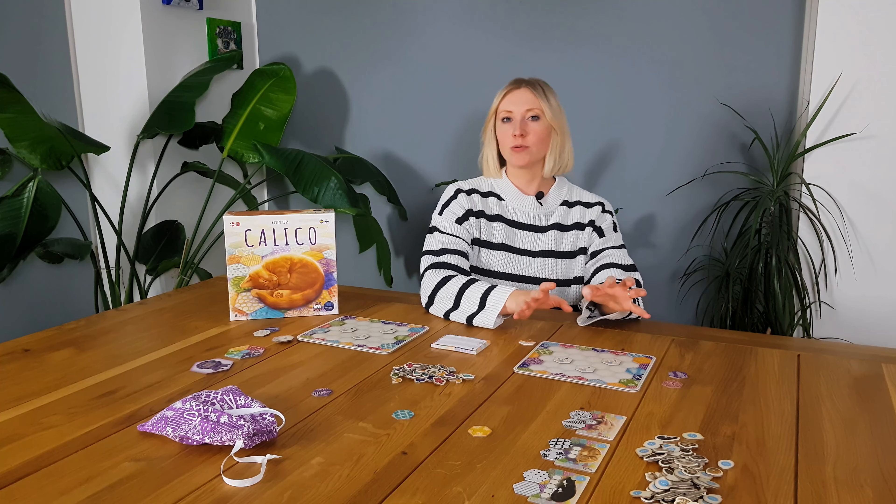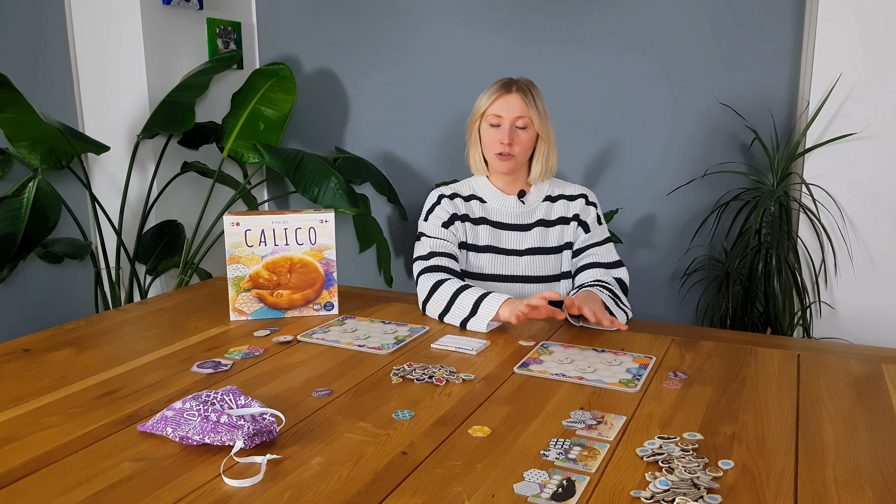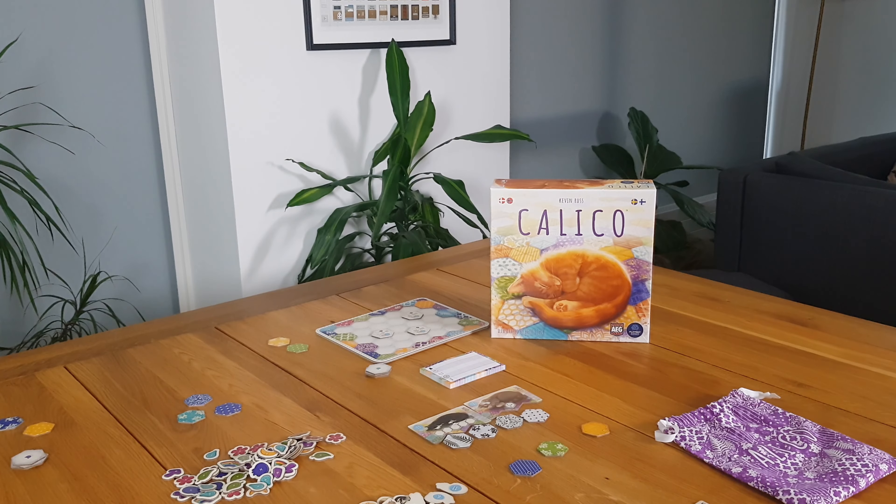You'll begin the game with your quilt player board, two quilt tiles, and some objectives already on your board. The quilt tiles have different patterns and colours on them, of which there are six of each.